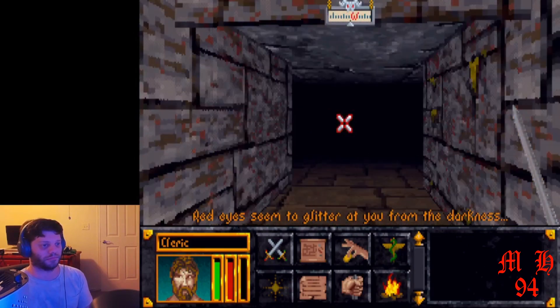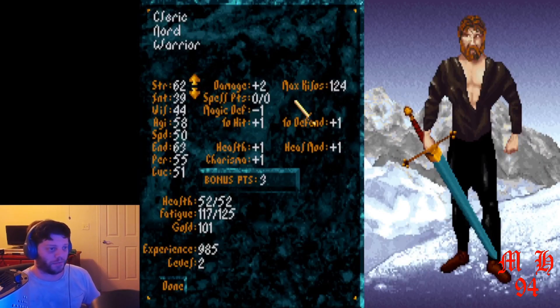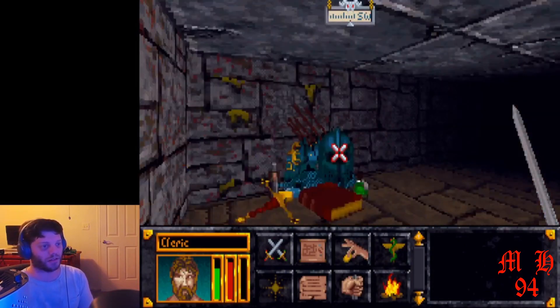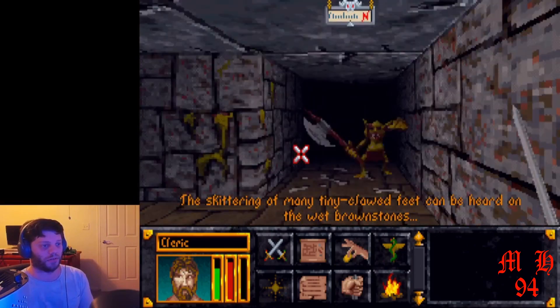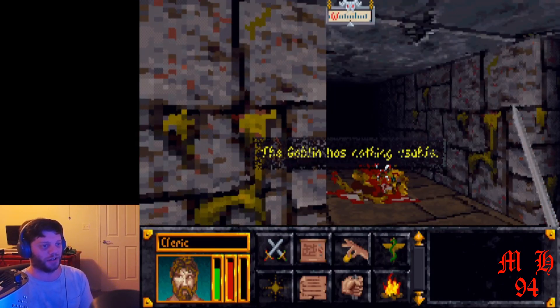Going over here to kill this goblin. Gain a new level! Now we have three more points to choose from to distribute on our stats. I'm actually going to use these three points on agility. Now our chance to hit and defend ourselves is plus two.